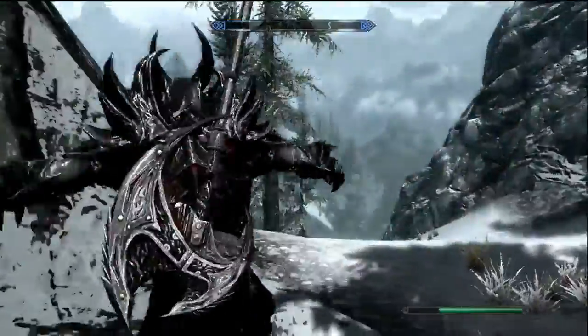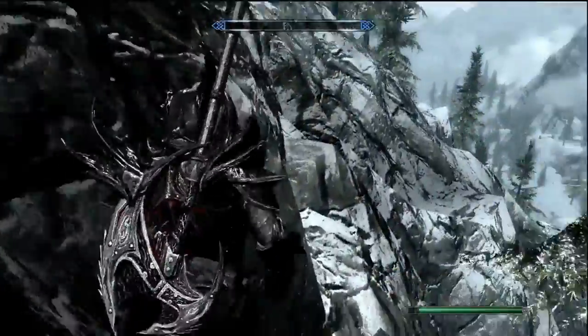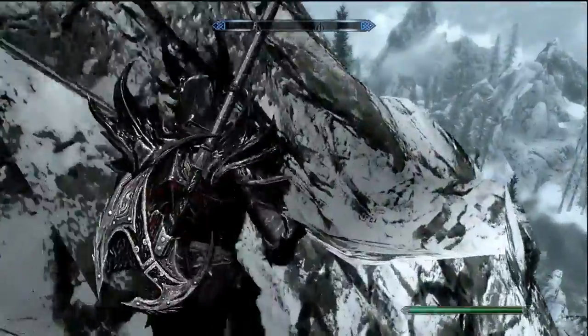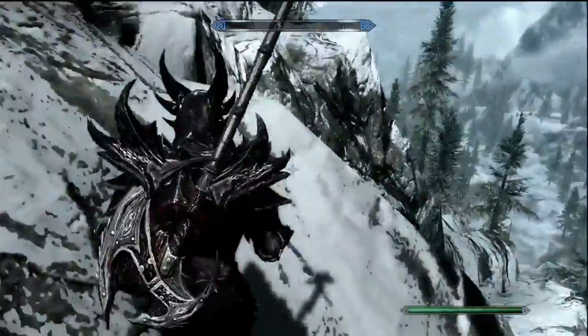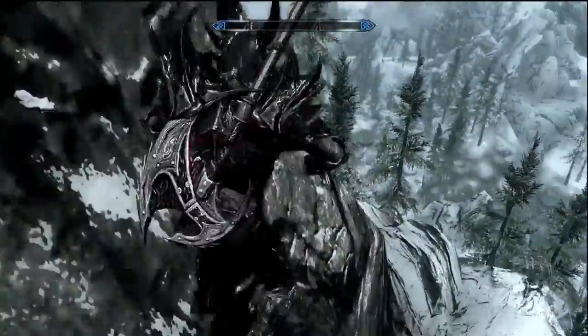After you run around this mountain, you'll be right atop where the dragon priest is. You're going to want to get the Word of Power first — that's what activates the dragon priest. If you're wondering where he is, you need to get the Word of Power first.